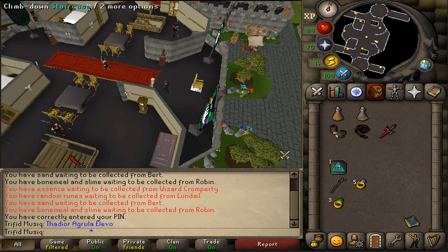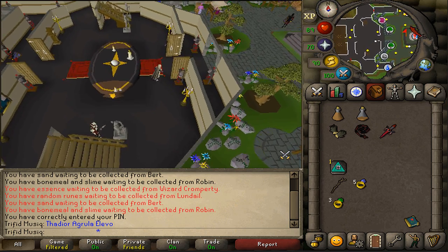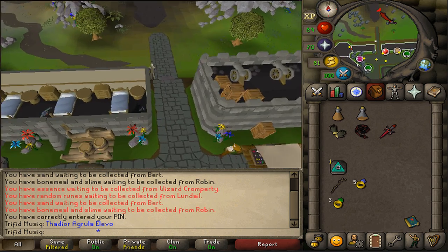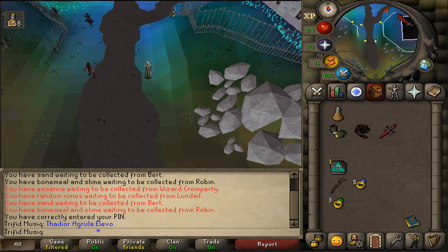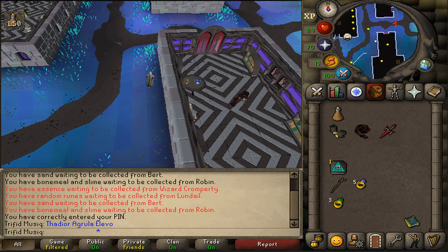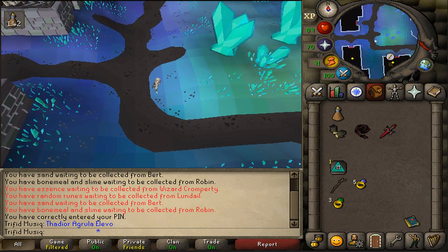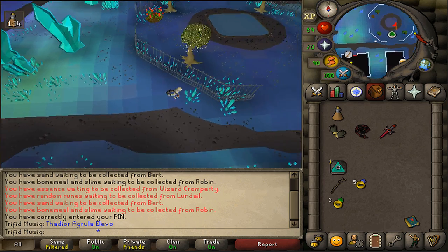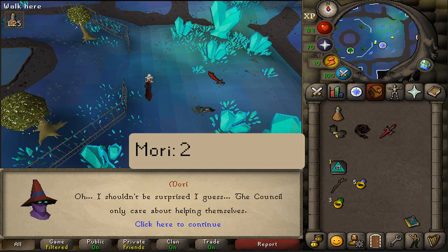After speaking to him, we will need to return to Mori at the quest start. So just make your way back there. There isn't really an easy teleport to get to those magic trees. Once you've returned to Mori, let's talk to her and select option 2.